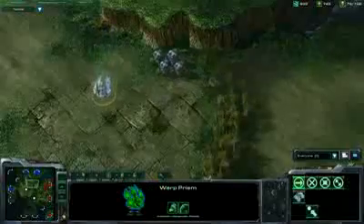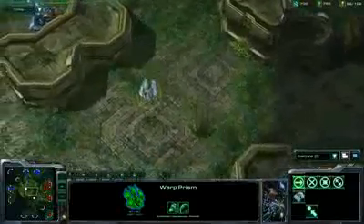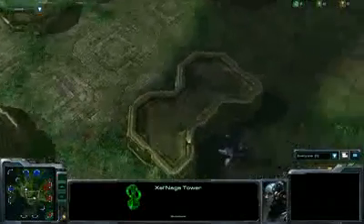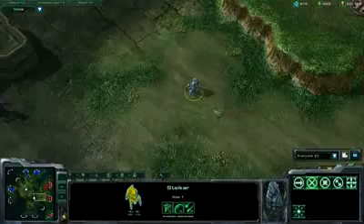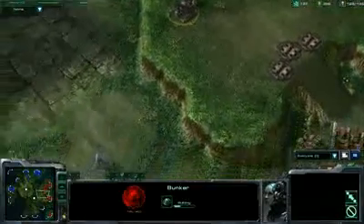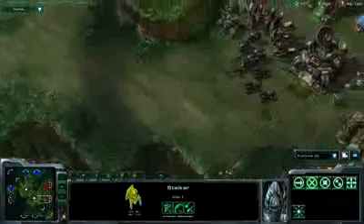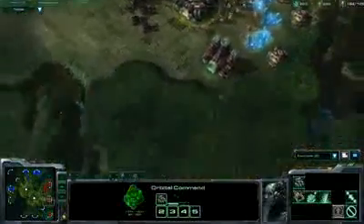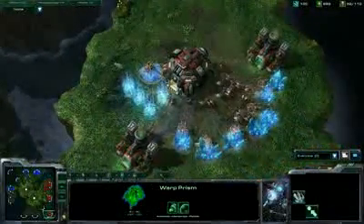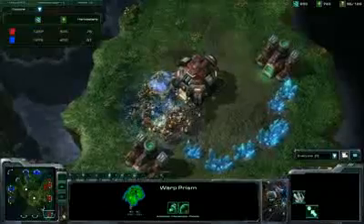Young Ho's next response is a warp prism — a unit used to transport units but also to create a power field, which is incredibly important for Protoss because you can use this power field to warp in forces anywhere. David Kim has maintained control of the watchtower, so he may have seen that warp prism fly by. In the lower right corner of the map, the warp prism has made it all the way into David Kim's island expansion, entering phase mode and beginning to warp in zealots.